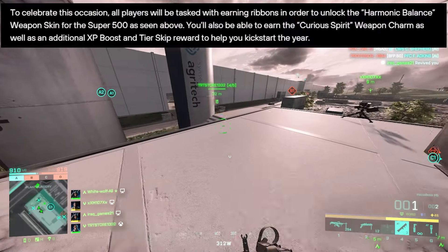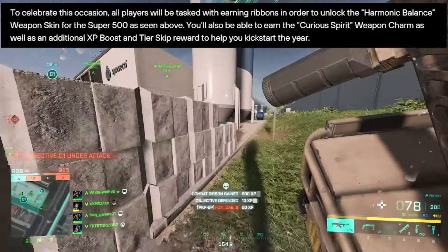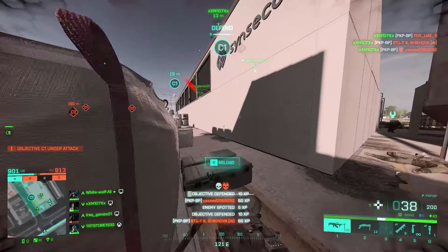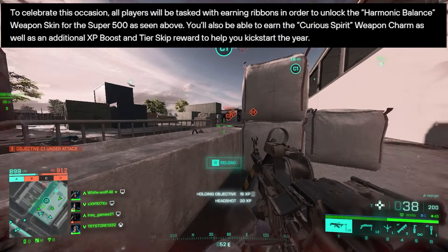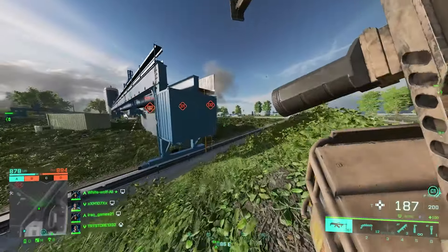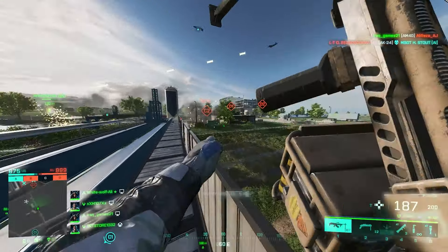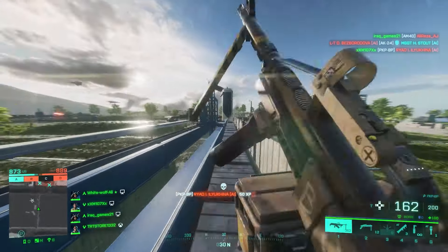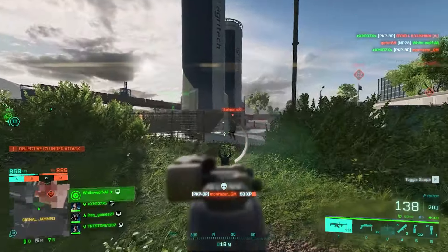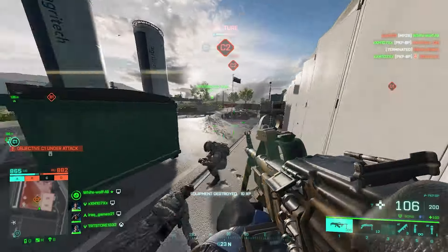Starting off with the Year of the Dragon event: all players will be tasked with earning ribbons to unlock the Harmonic Balance weapon skin for the Super 500, a Curious Spirit weapon charm, as well as an additional XP boost and tier skip. Some of these items are also part of a new store bundle arriving with this event — items you successfully unlock also reduce the overall cost of that store bundle.